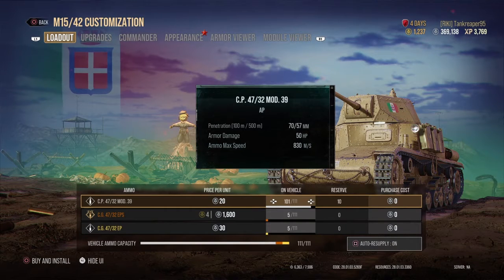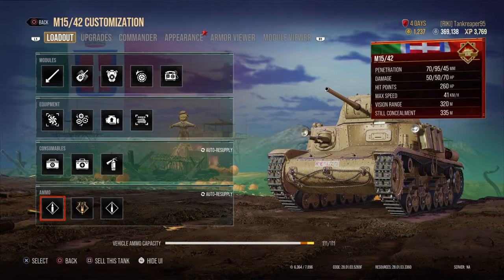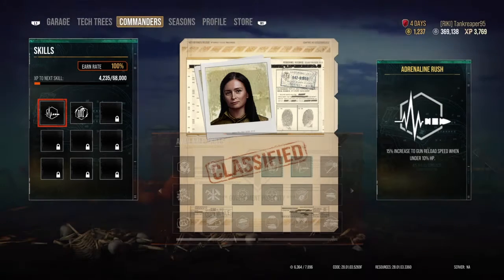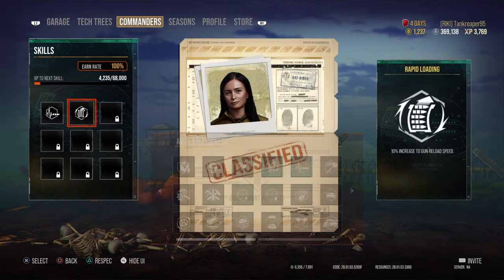For consumables I carry a Repair Kit, First Aid Kit, and Fire Extinguisher. I carry around 101 rounds of AP, 5 rounds of HEAT, and 5 rounds of HE. My commander has two skills: Adrenaline Rush and Rapid Loading.